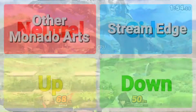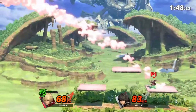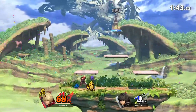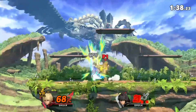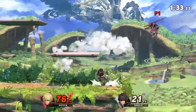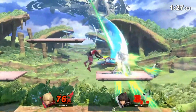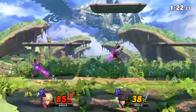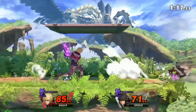Now onto side special — Shulk would perform Stream Edge. This is an attack similar to what he does for his counter, with him jumping back and then slashing forward. There's nothing much to say here other than it's a sword attack. Up special would be Shaker Edge. This would be a two-part up special similar to Air Slash. First, Shulk would jump upwards and spin around with his sword, pulling opponents up with him. And if you press the special button again, he would slash his sword downwards. If an opponent is hit by the second part of the move, they will be spiked, however it would be pretty hard to get the second part to connect. And obviously, after using this up special, Shulk would go into free fall.